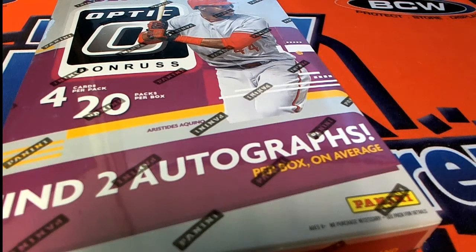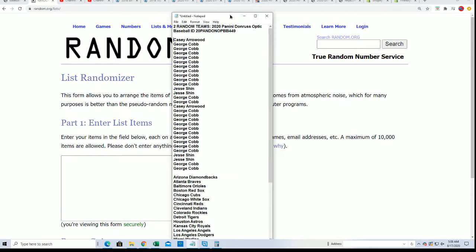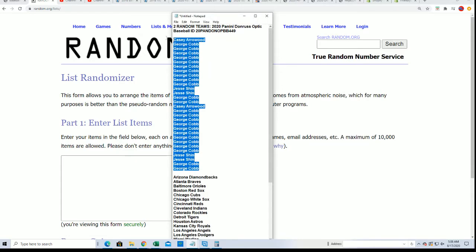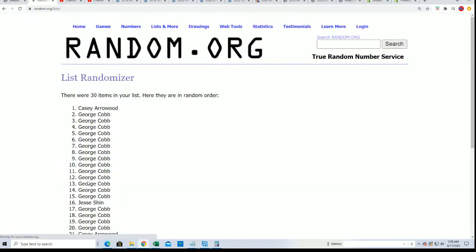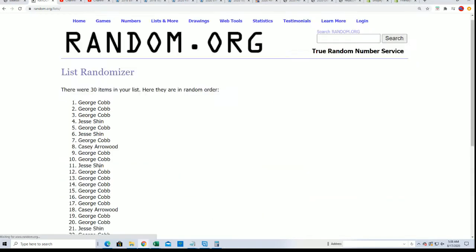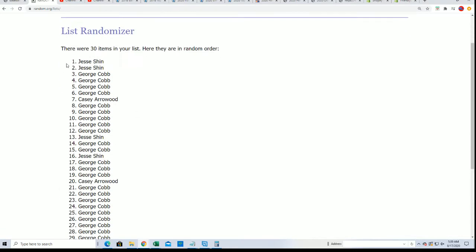All right, it's time for some Dunderus Optic. Let's see who gets which team in the break — good luck everybody. In this box break, 4.49 happening seven times through for the owner name, seven times through for the teams. Good luck, here we go — lucky number seven, the first random is finished.